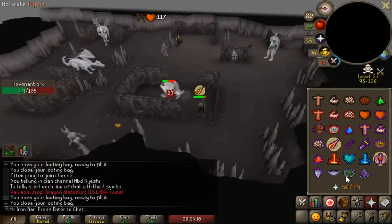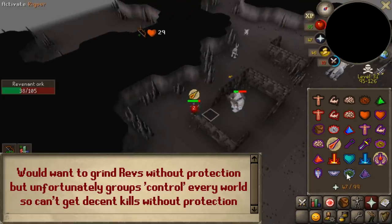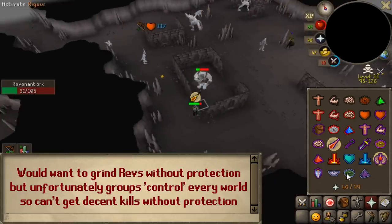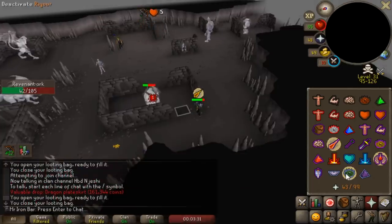Full disclosure, I do have some people occasionally protecting me, because every single world at revs is pretty much dominated by clans. If you want to get drops at revs on an ironman, you don't have a choice. So it is what it is.